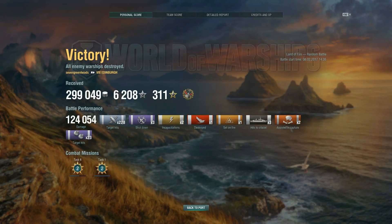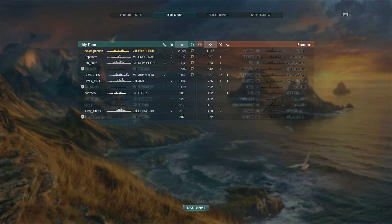That was a very well-played game by Seven Green Heads: 299,000 credits, 6,200 experience, got Confederate, 124,000 damage. Not too flashy, but still a lot of damage output. I think the best way to label a game like this is 'tempered aggression' — that is how you have to play these British cruisers. Too many like to sit at the very back of the map in their smoke just lobbing shells, but if you can get in close properly, where you have outs and know your smoke will conceal you, you're going to get the damage out.